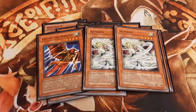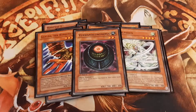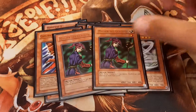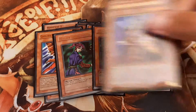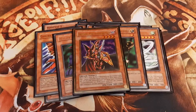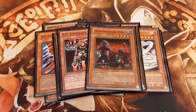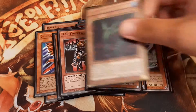On to the staple monsters. For deck thinning and to replenish bad hands, I opted to play one Morphing Jar. To recycle Elegant Egotist and other important spells, I played two Magician of Faith. Breaker is there for additional spell and trap removal, and DD Warrior Lady and Tribe-Infecting Virus cope with problematic monsters that otherwise cannot be run over so easily. Rounding up the monster lineup is one Sinister Serpent.